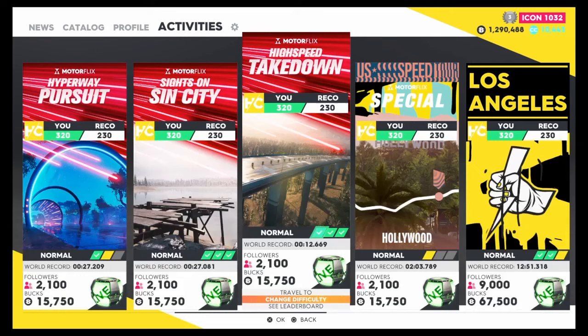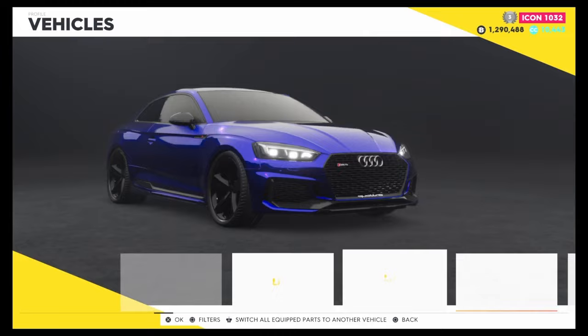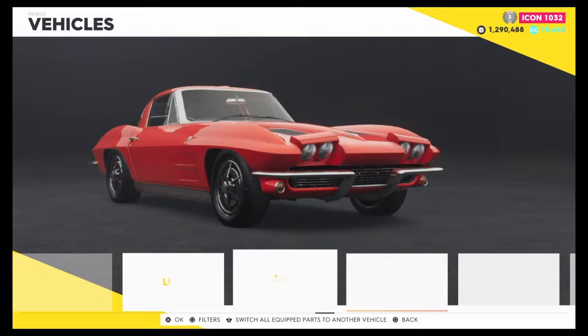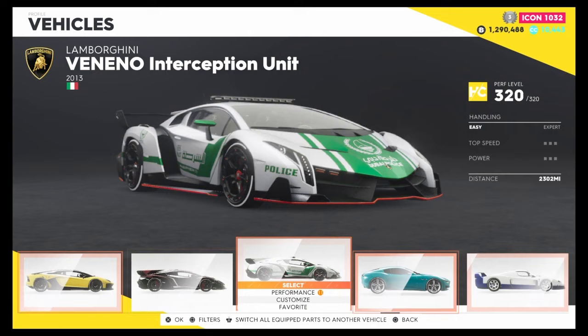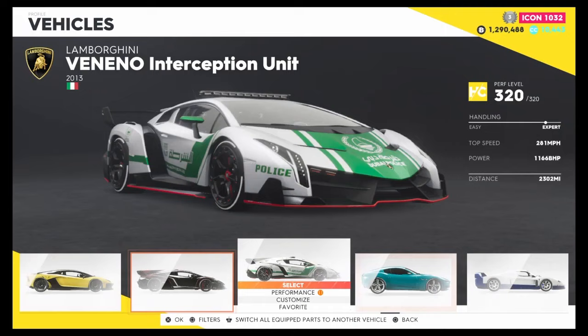The vehicle you need is the Lamborghini Veneno, but not the normal one — I don't want you spending 1.4 million on the wrong one. The one you want is called the Veneno Interception Unit — it's the police version. They're both the same price but we want the Interception Unit. If you do not buy a custom car you will only get the base default money the game gives you.